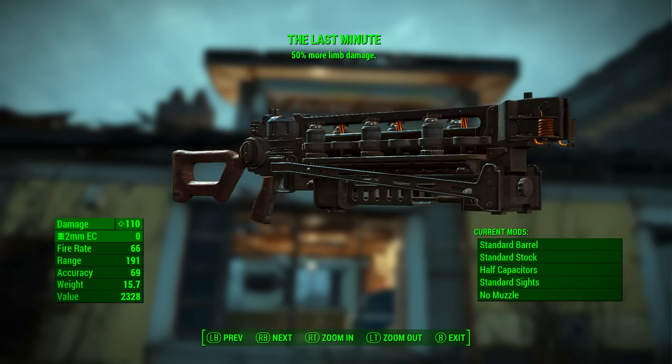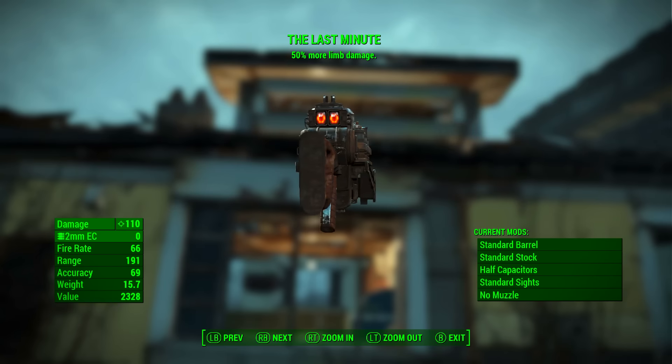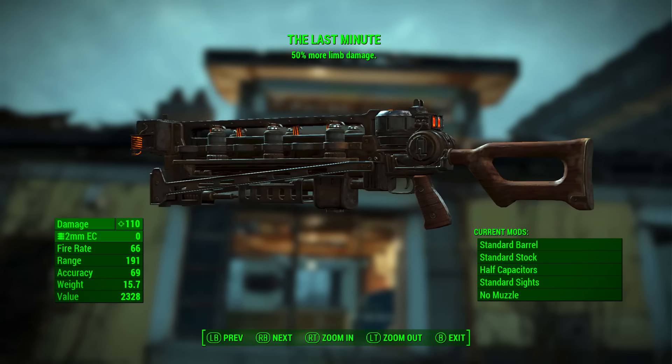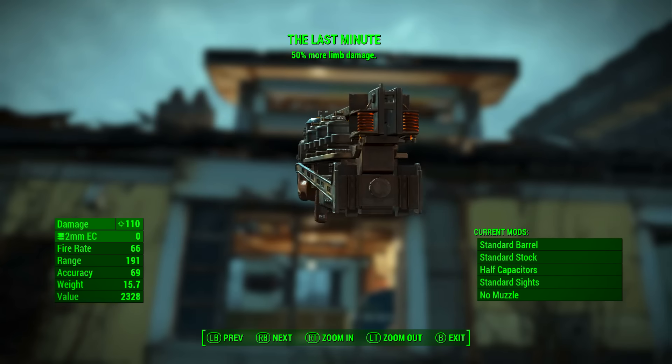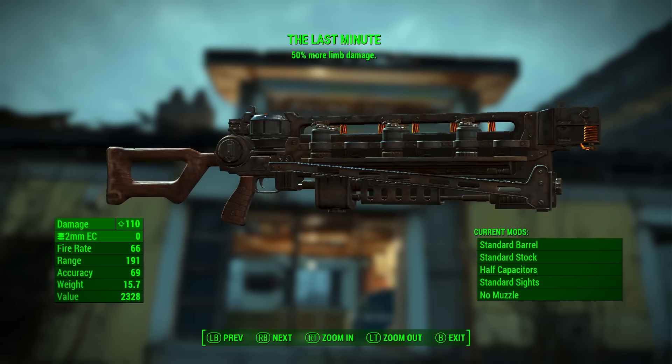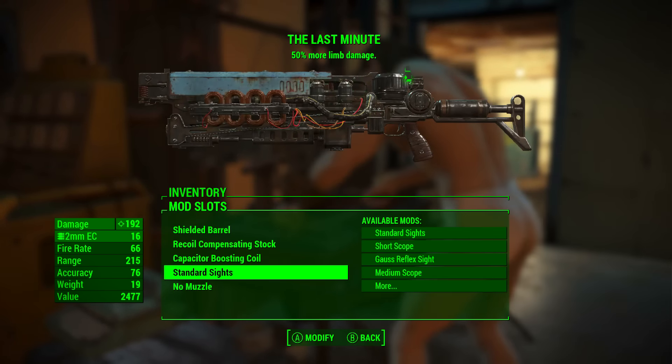With absolutely no mods applied, the Last Minute has a base ballistic damage of 110. Ammunition used is the 2mm electromagnetic cartridge, otherwise known as the EC. It has a fire rate of 66, a range of 191, an accuracy of 69, a weight of 15.7, and a value of 2328.